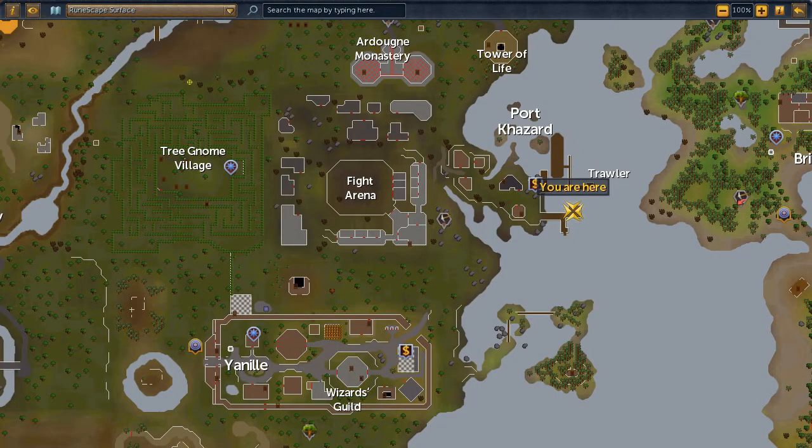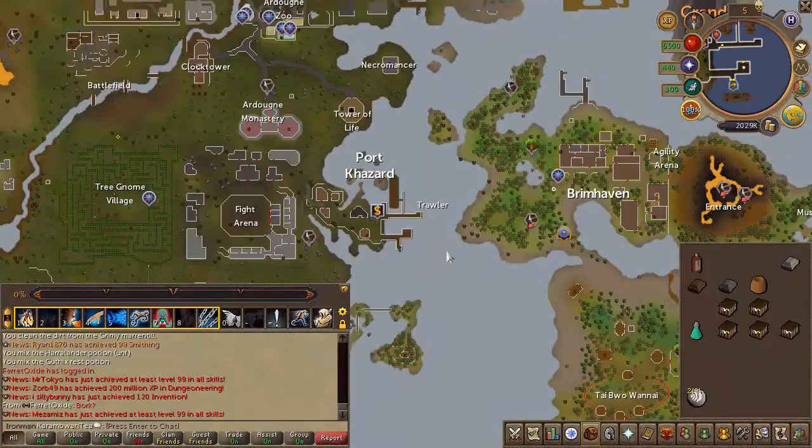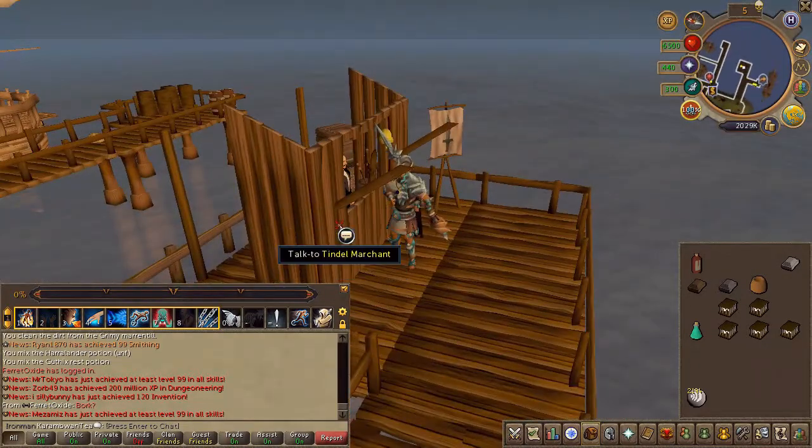Next, head to the merchant in Port Khazard. Choose the second, then the first chat option.